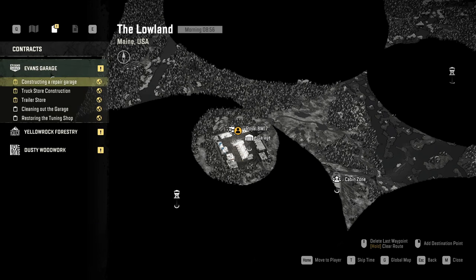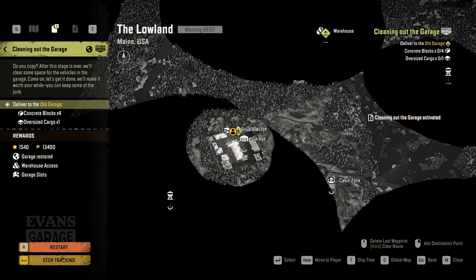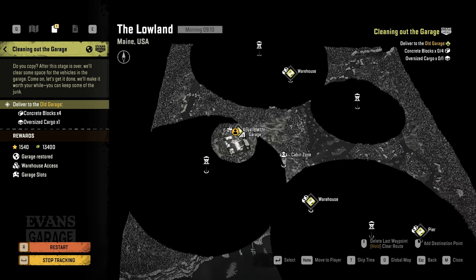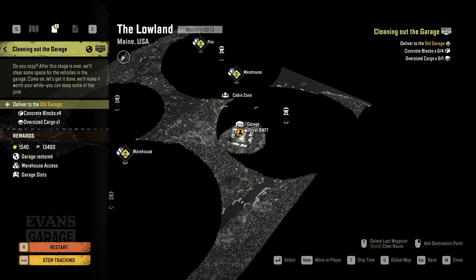To unlock the garage, we need to deliver some stuff to the old garage. That restores the garage, gives me warehouse access and garage slots, plus a decent bit of money. Nothing wrong with that. Let's activate that. It looks like we're going to have to get to one of the warehouses and pick up some concrete blocks and oversized cargo — I don't know what that is, we'll find out.